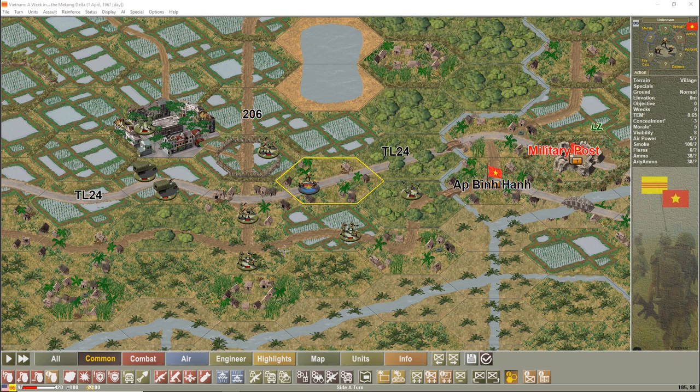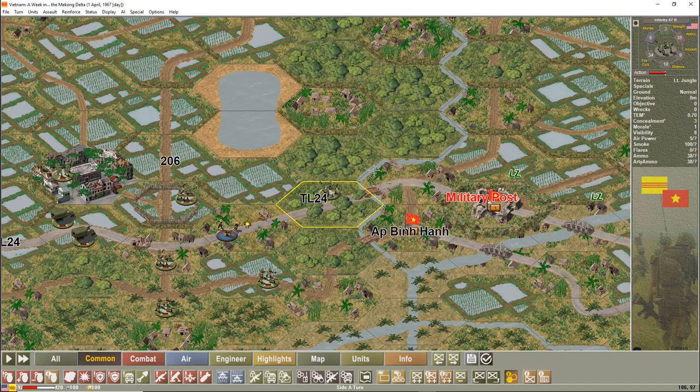We are back and this is the new turn, so I'm going to continue maneuvering my units. The platoon did shoot at one of mine but didn't cause any casualties or disruption. I'm going to move this one first because it has the greatest defensive benefit of the surrounding hexes — hopefully soak up some fire and not take any casualties.